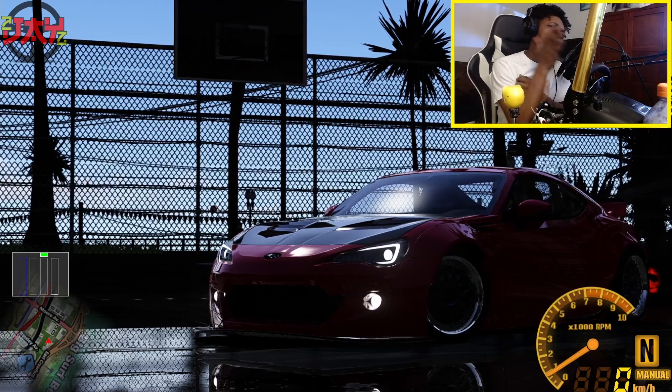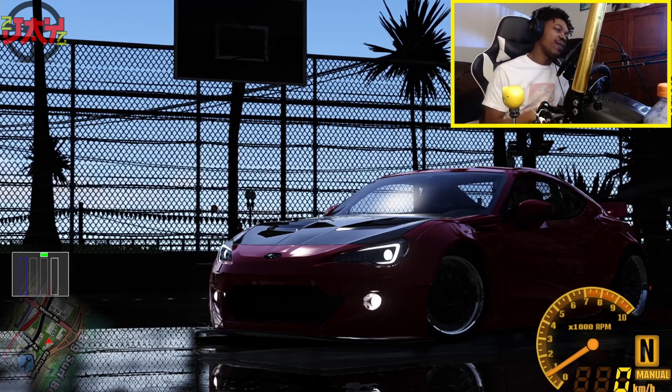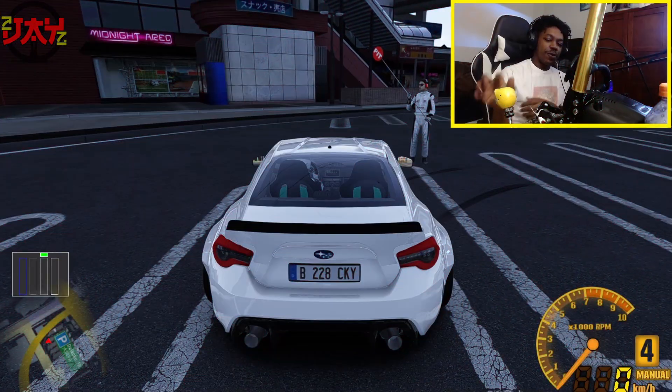We got that BRZ today — y'all see that Rocket Bunny kit? Look at those Recaro seats, the BBS wheels — amazing. The mods will all be down below. Let's get straight to it. We're going to start with the Daikoku Parking Area.